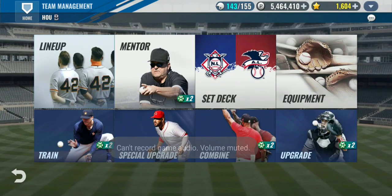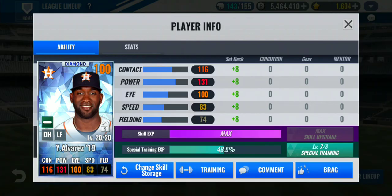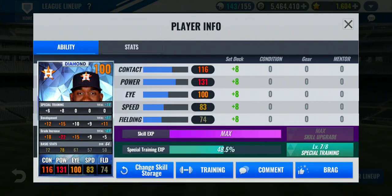I'm going to work on this Jordan Alvarez. This is my son's team. He's pretty good, but I need his grade increase. I want it to be over 70, ideally like 75.